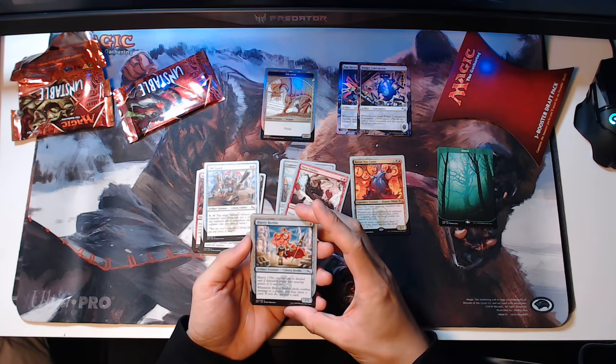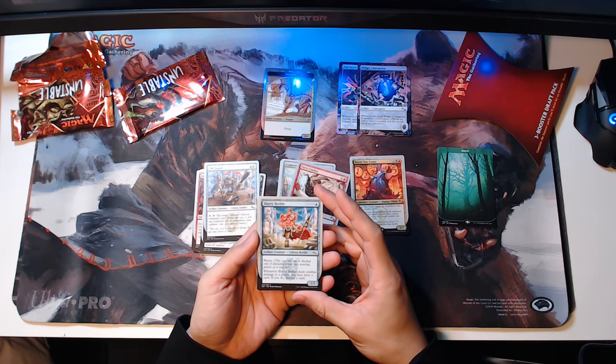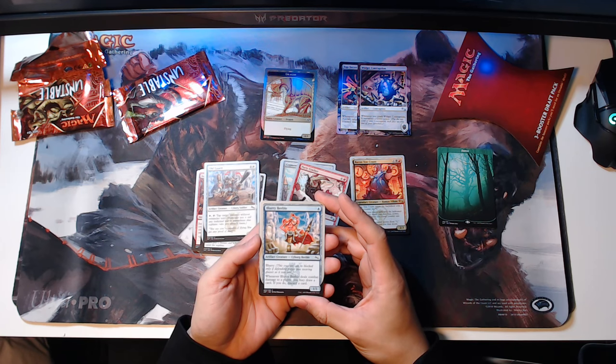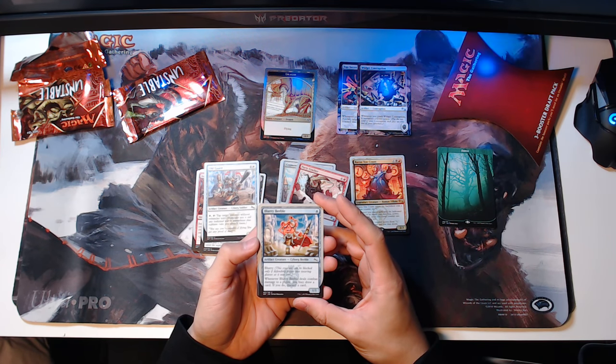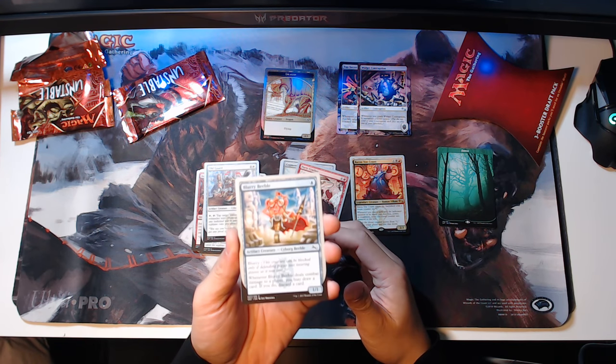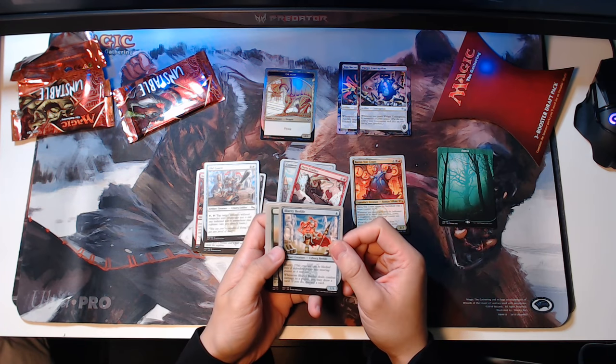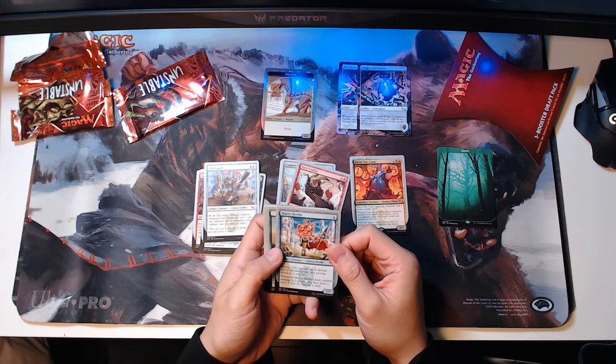Blurry Beeble — artifact creature, cyborg beeble, one-one for a blue. It has a blurry ability: this creature can be blocked only if a defending player was wearing glasses when it was cast. So make sure you play with all your friends that wear glasses and build a deck out of these guys. Whenever Blurry Beeble deals damage to that player, you may draw a card, and if you do, discard a card.